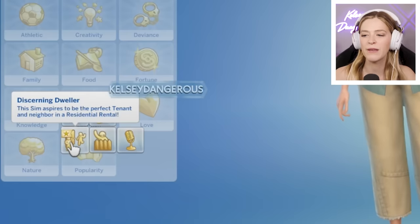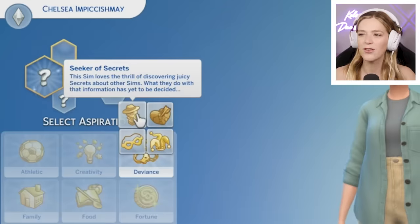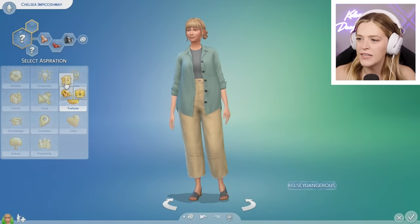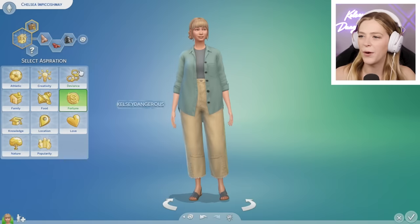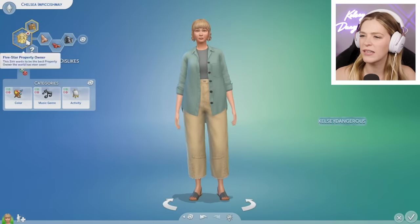There's some new traits — Discerning Dweller: the Sim aspires to be the perfect tenant and neighbor in a residential rental. The Fount of Tomorani Knowledge: the Sim wants to immerse themselves in everything Tomorang has to offer. There's also the Seeker of Secrets — the Sim loves the thrill of discovering juicy secrets. There's at least four different new aspirations, including Five-Star Property Owner. I'm going to go with that one. I like the new traits, except for Cringe — I just think having cringe in this game is a little cringe.